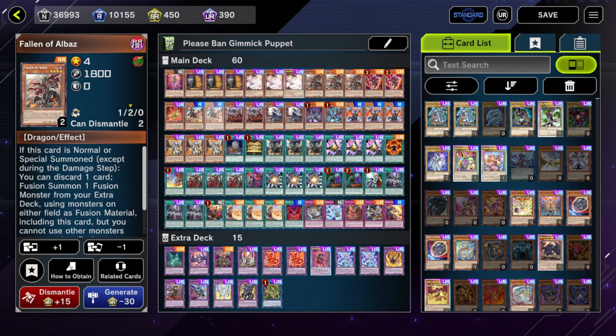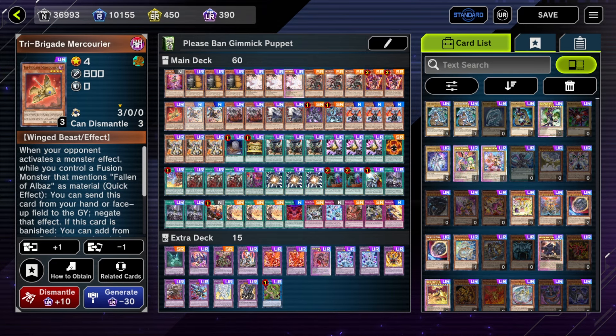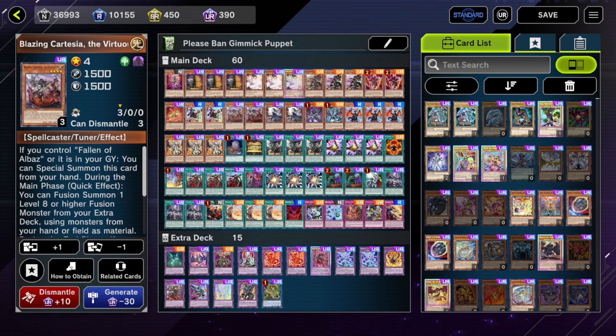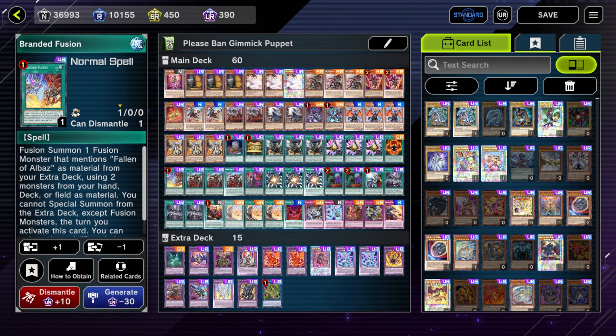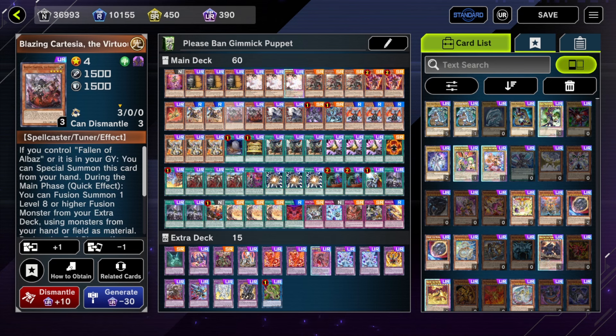Now for the weird ratios: three Albaz, one Tragedy, three Albaz — wait, two Alley Bird, one Mercurio, all standard. The next row: two Kit and two Cartasia. A lot of decks only run one and one, but the name of the game is I don't want to brick. Branded isn't a deck with 20 million starters where it's impossible to brick, especially with Branded Fusion at one, Albaz going to two — you just need ways to play the game.